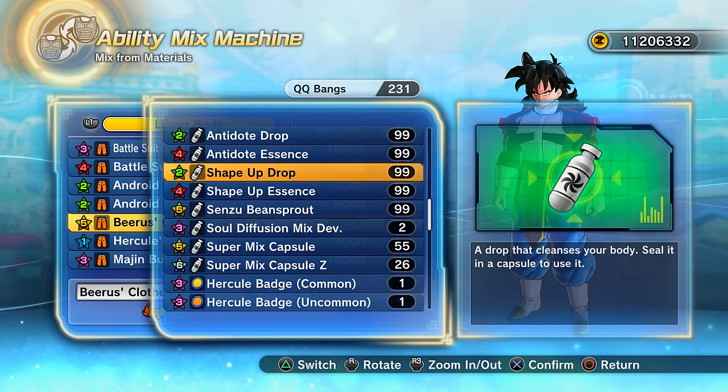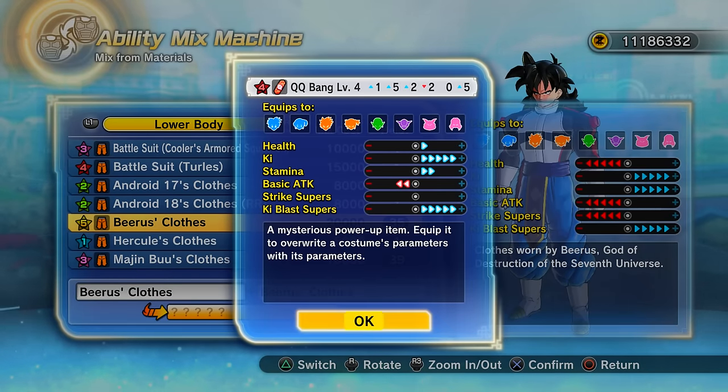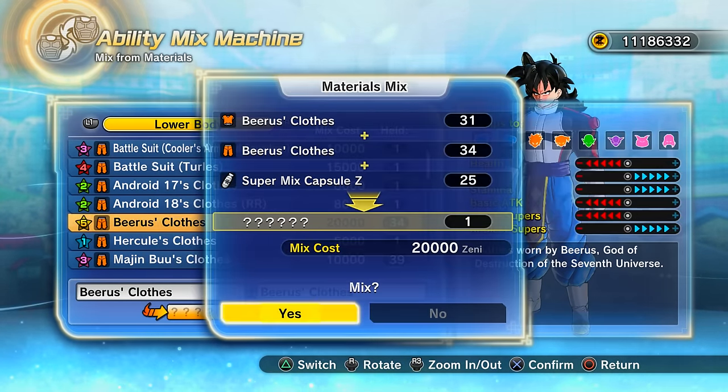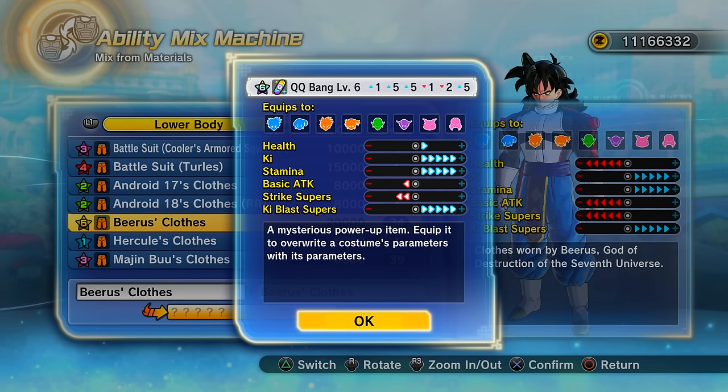Backing up your data is the best way to save on Zeni and time. How much does it cost? About 20,000 Zeni to mix it — that's not a lot at all. The biggest downside is you can see it's mostly minus points in basic attacks and strike base skills, but you get plus points in others.